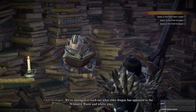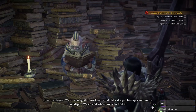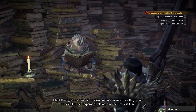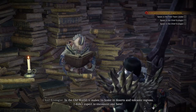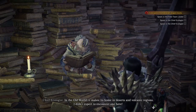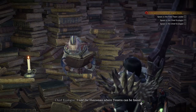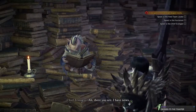Ah, there you are. Good news — we managed to work out what Elder Dragon has appeared in the Wildspire Waste. Kushala is the one in the Ancient Forest — that's Windy Boy. Its name is Teostra. It's as violent as they come — they call it the Emperor of Flame and the Peerless One. In the old world, it makes its home in deserts and volcanic regions. I didn't expect to encounter one here. We have to study it. I told the Huntsman where Teostra could be found — talk to him if you want to know more.